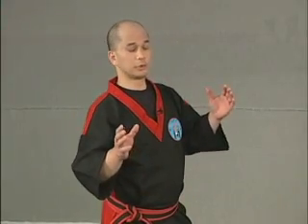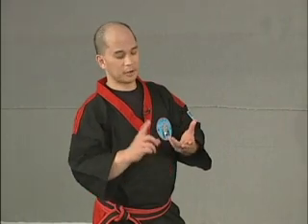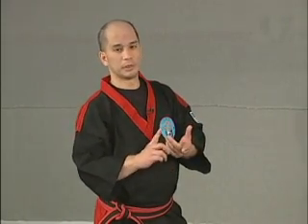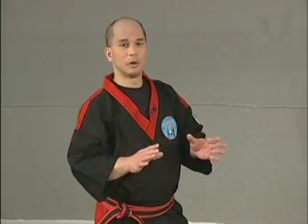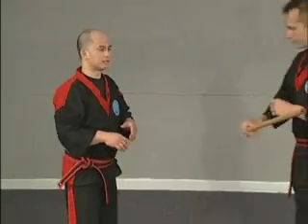So remember, we just got done showing you the block check, block check counter, disarms, abenicos, throws and locks — all stick versus stick. Now we're going to show you empty hand, again coming from the backhand side.